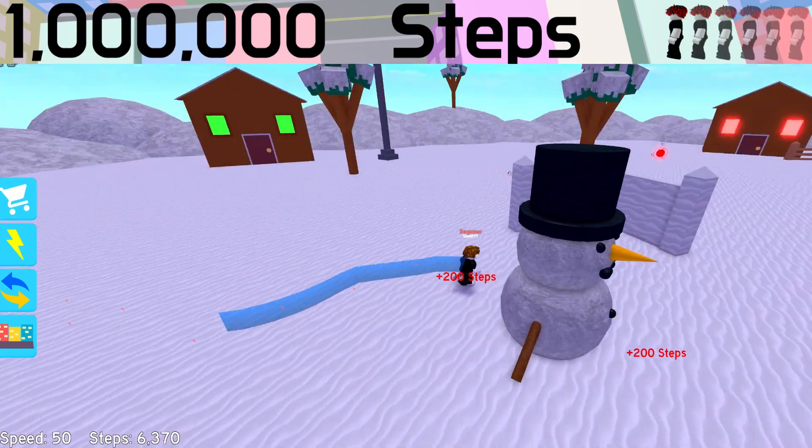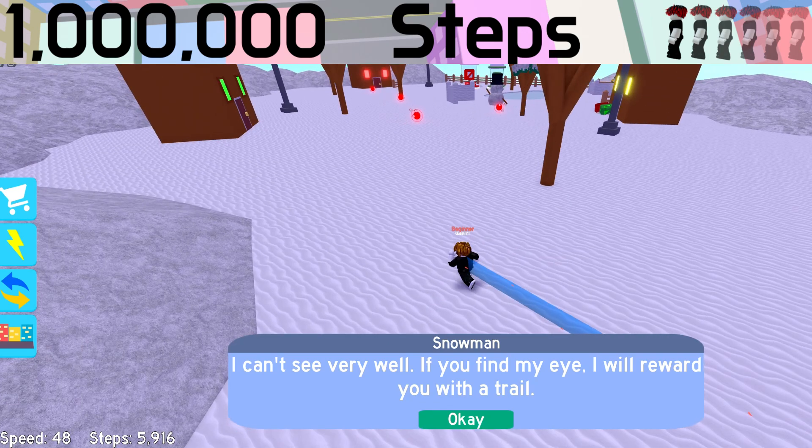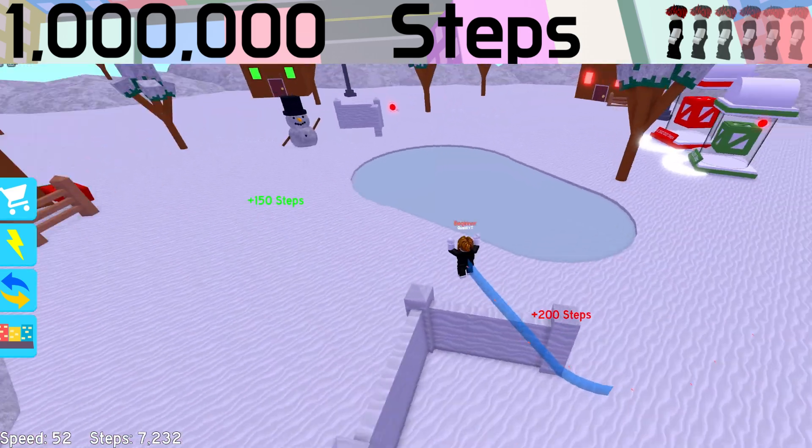There's also this snowman in the corner that is missing an eye and will give you a trail if you find it. Honestly, some things about this game are just weird.